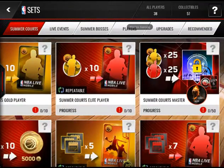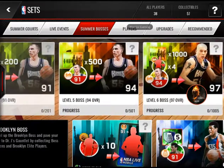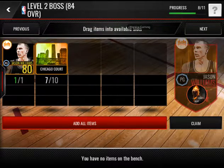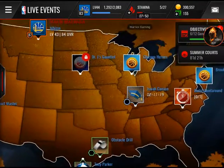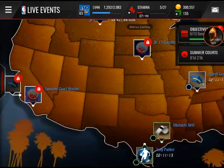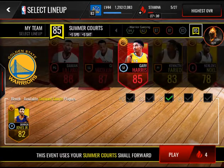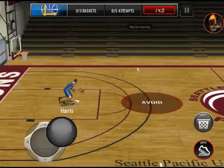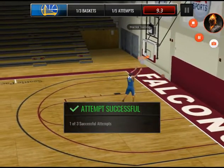After you complete that set, you need to go to the summer bosses and do the set. I just needed three more collectibles to get the 84 overall Jason Williams. I don't know how to get more collectibles from it, but I'm gonna be doing this live and see if we can get the three more collectibles to complete that 84 Jason Williams, then put him in the next set to unlock the 88 one.